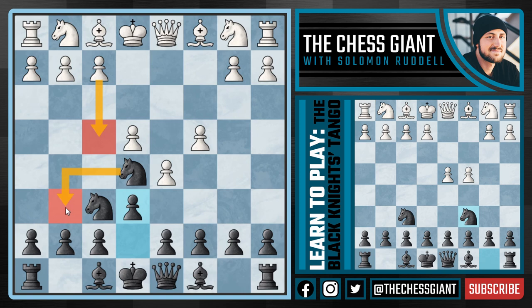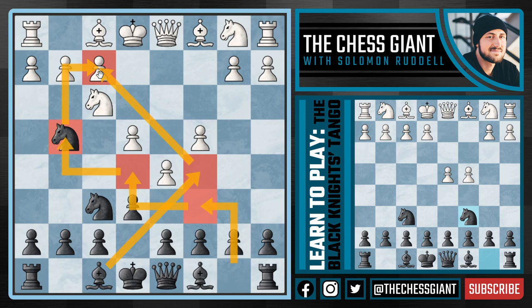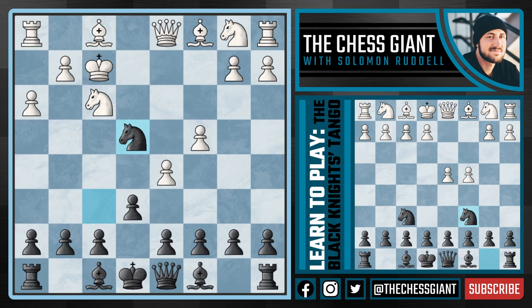Going back to our position after d5, we covered f4 forcing our knight back to g6 — and we saw that black has a very solid game. What happens if white just plays Knight f3, looking to trade down with our centralized knight on e5? Here we have a very dangerous variation that I recommend you memorize: Knight g4! We play Knight c6, Knight e5, and Knight g4, really putting pressure on that f2 pawn and threatening to play Bishop c5, doubling up on that pawn. If white lets us get this move in, it will simply be crushing. If white plays h3, we don't retreat passively — we take the pawn on f2, and after King-takes f2, play Knight-takes e4 with check.